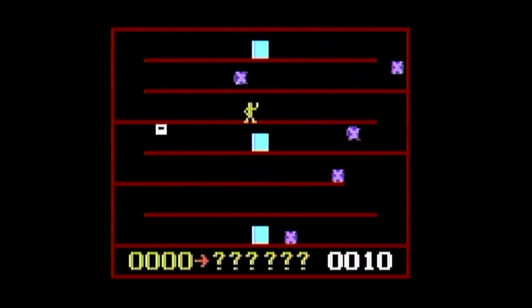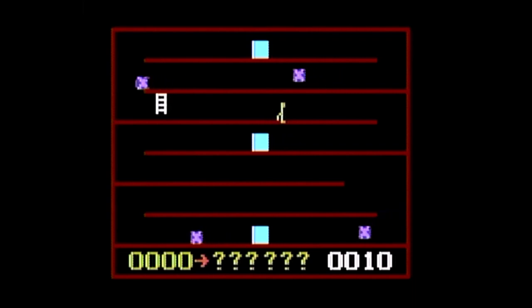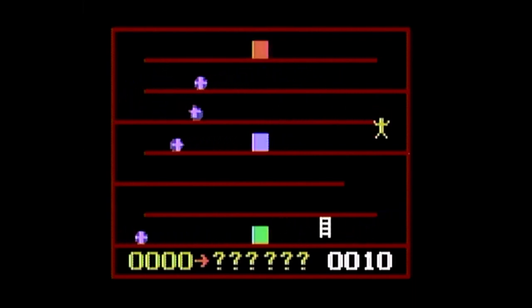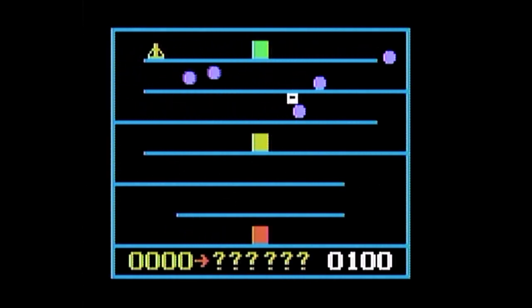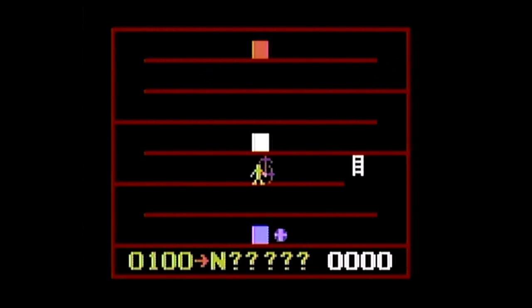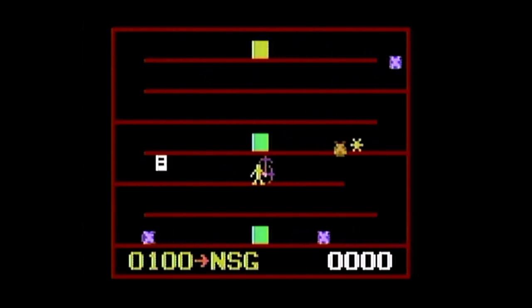Pete starts the game with a pickaxe which he can use to crush boulders, but after a while the axe will break and disappear. If you are hit by a boulder while axeless, your game will end and a new game will start. If your score is a new high score, you can type in your name, but scores are erased when the system is turned off or reset.